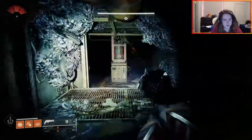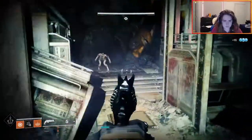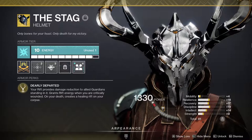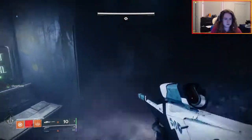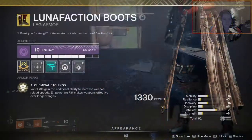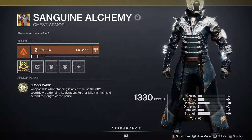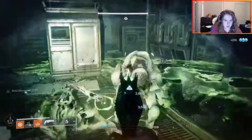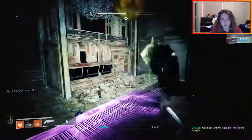For Warlocks, you can run either Well of Radiance, Stasis, or Devour Voidwalker. I recommend either Well of Radiance or a Devour build, but Stasis is also very strong with the Bleak Watcher Turret and Ice Flare Bolts keeping enemies locked down. I recommend the Stag for pretty much every section, since its damage resistance will make you nearly unkillable while you're in your rift, and the nearly departed buff will help you keep your rift up more often — the perks that don't require you to die make it an extremely powerful option. Outside of the Stag, you could use Lunafaction Boots for better DPS in boss encounters, or Sanguine Alchemy for higher rift uptime. For Devour, you can also do Thorn in combination with Necrotic Grip for very fast add clear and constant Devour activation. Any of these builds work — just go with whatever you think is best for you.